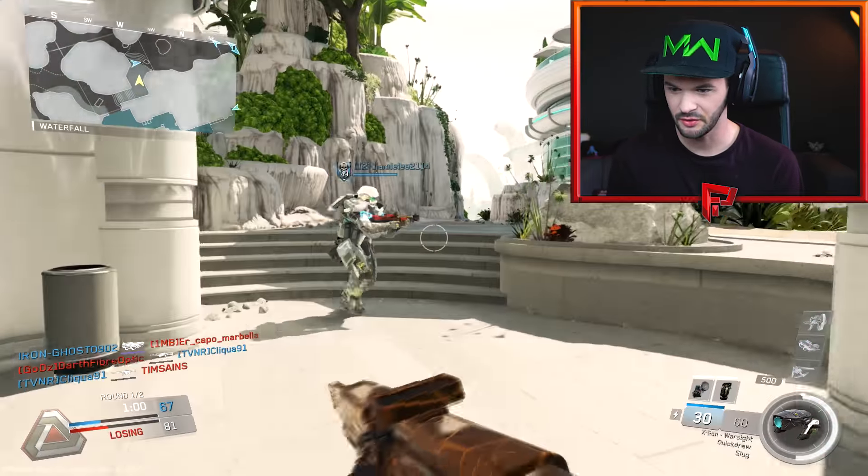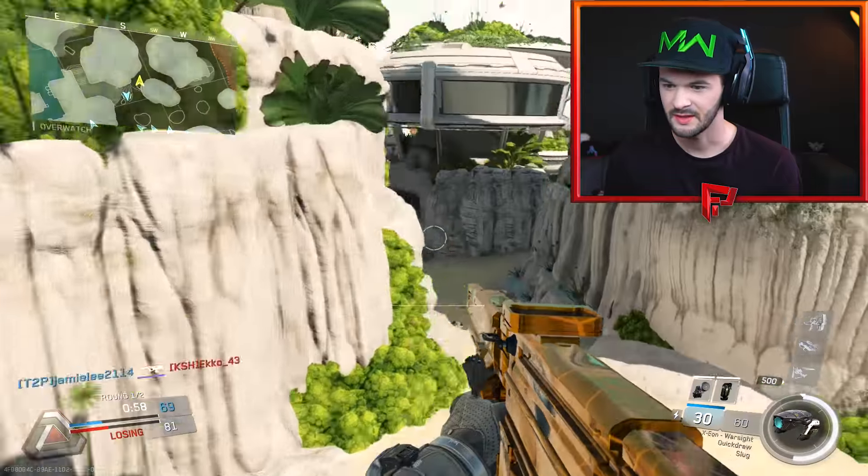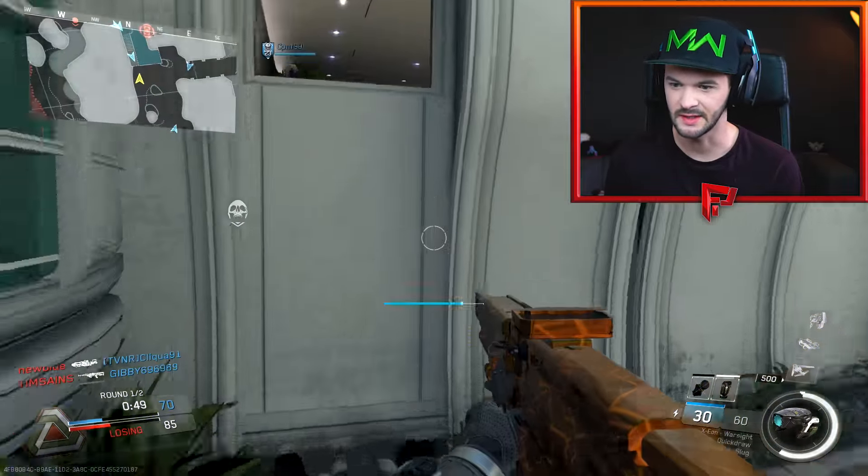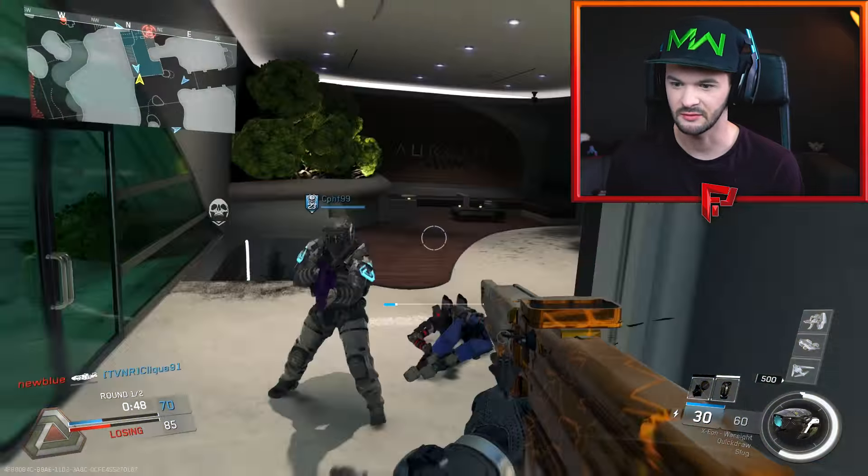It's like a holiday home, like a hotel on this tropical dinosaur-infested island. Let's see if we can get some kills — we're near their front line, it's quite a big map. Out of all the new maps in this DLC 2, this is the biggest map and probably the most confusing. This is a nice little room to be in, someone's gotta come this way.